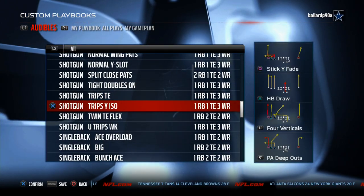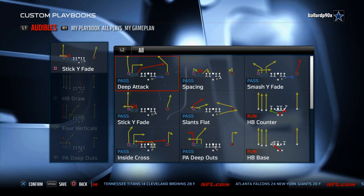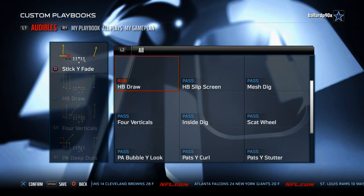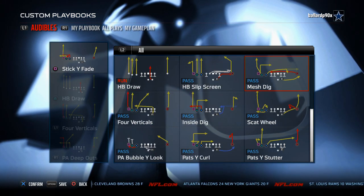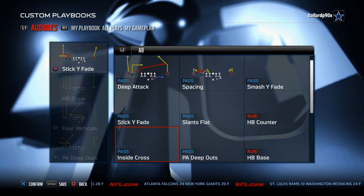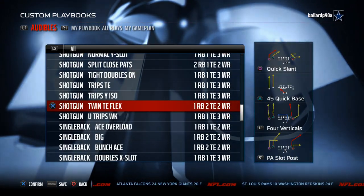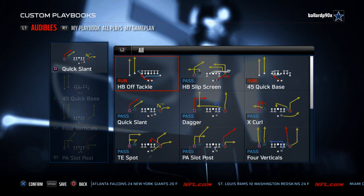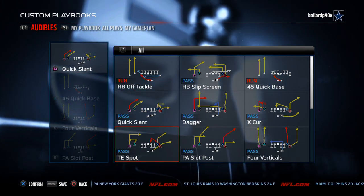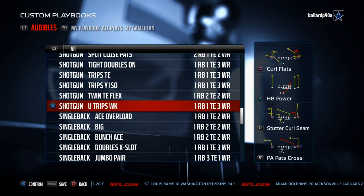The Trips Wide Iso flexes Gronkowski out to the outside. Smash Wide Fade and Stick Wide Fade are really good plays, along with mesh dig and Pats Wide Stutter. The Twin Tight End Flex has the same personnel as the Shotgun Ace, so you can use tight end spot, four verticals, and PA Slide for a nice little scheme. Shotgun U-Trips is another really good formation this year.